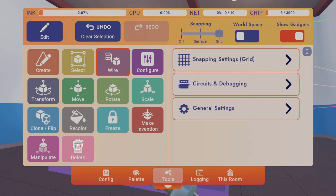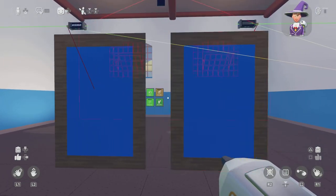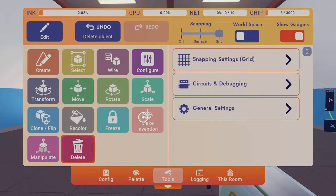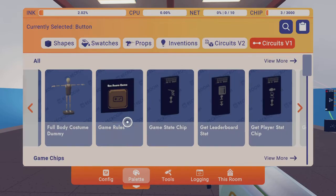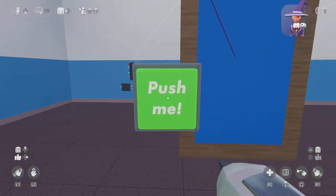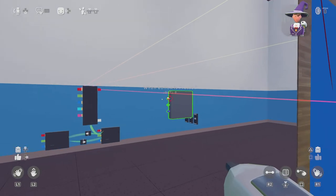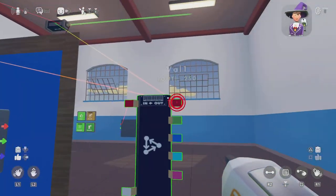If you want to do this with a button you can — it's actually really simple. Just delete the trigger volume. Instead of the trigger volume, go to padlet, props, dynamic, and then a button. Put the button wherever you want — I'm going to put it on both sides. Once you do that you want to wire both of them up to enable.